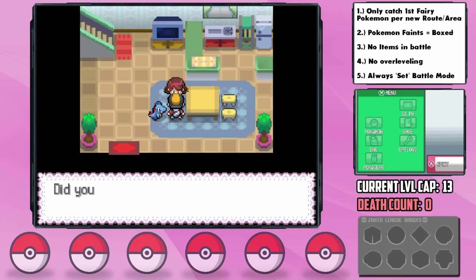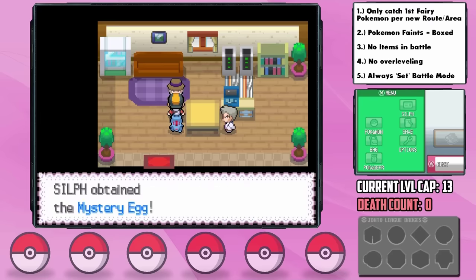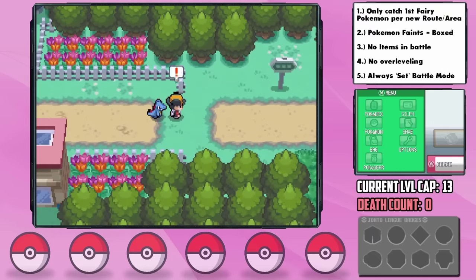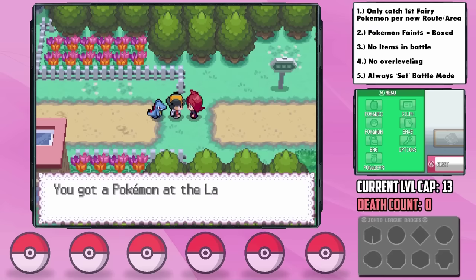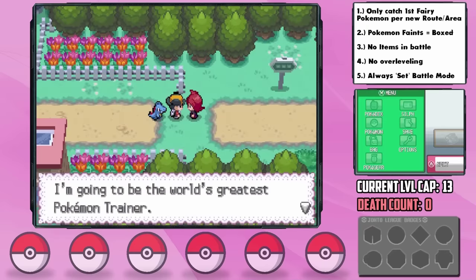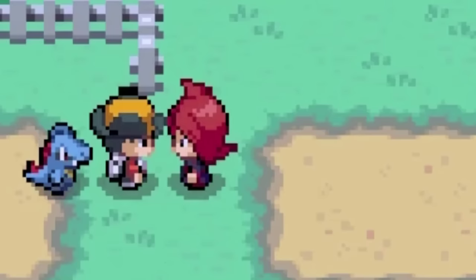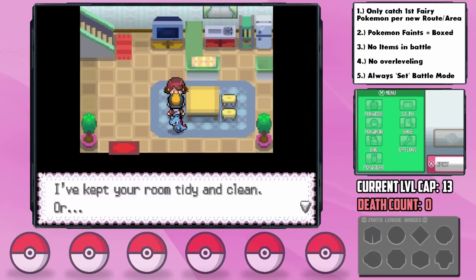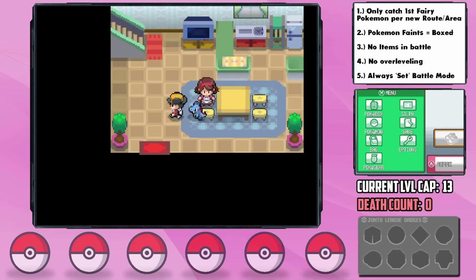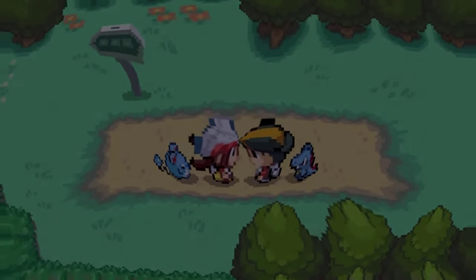I forgot entirely about our battle with Silver here and didn't train at all, but thankfully Box Me Daddy pulled through. Before heading out, I make sure to have our mom save our money — if you're doing a Nuzlocke, do this, as she gets you insane items along the way. Lyra must be tripping out as her Marill suddenly has an undiscovered type on it out of nowhere.